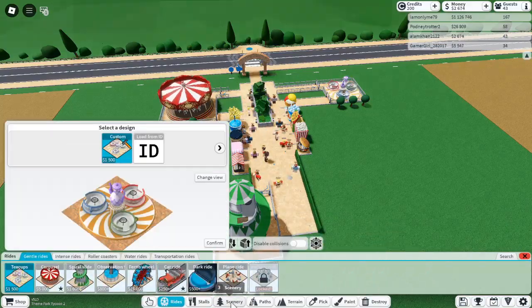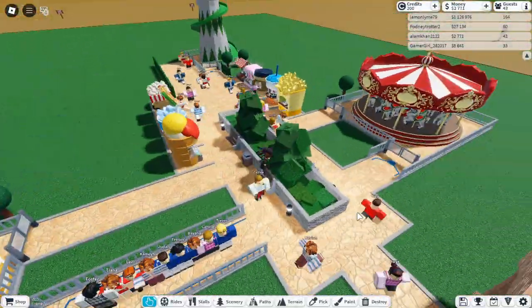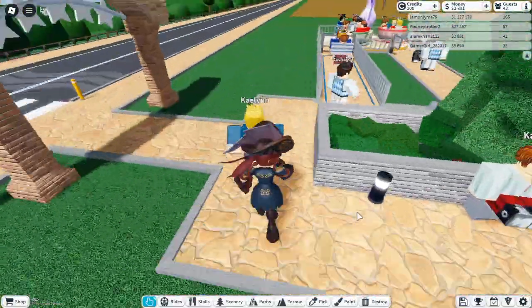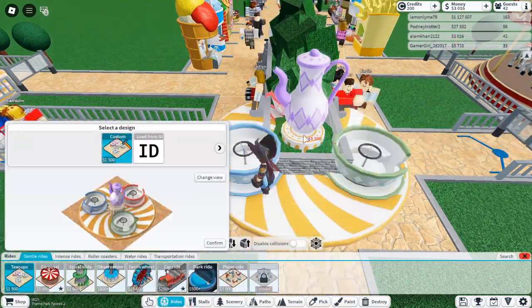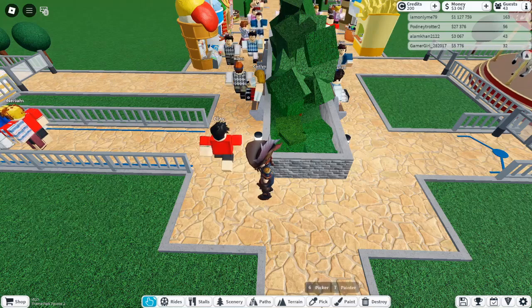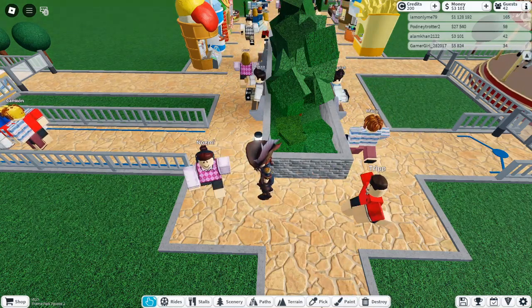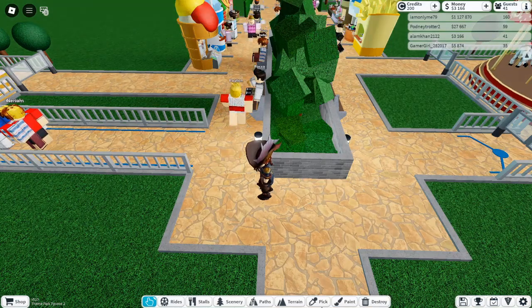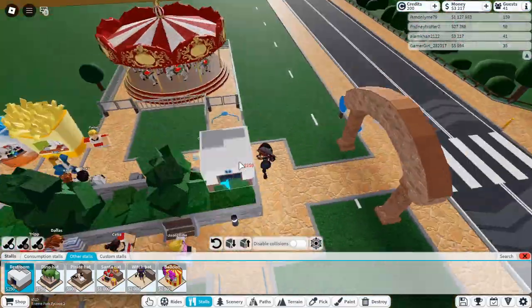Tip 6: Keep Your Park Clean. One thing your guests definitely won't appreciate is a dirty park. Guests in Theme Park Tycoon 2 are notorious for littering if they don't see a trash can nearby. To avoid having a messy park, make sure you place trash cans throughout, especially in high traffic areas. A clean park not only looks better, but also boosts guest satisfaction, helping you maintain high ratings.